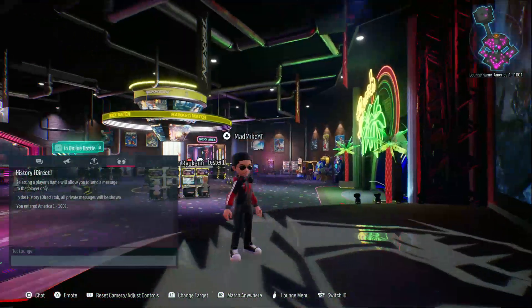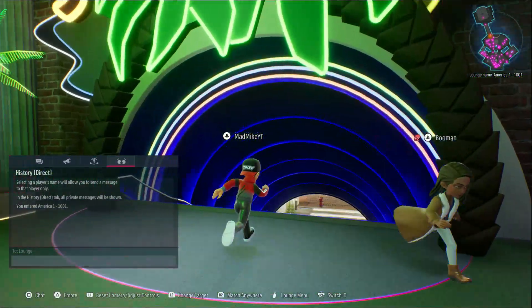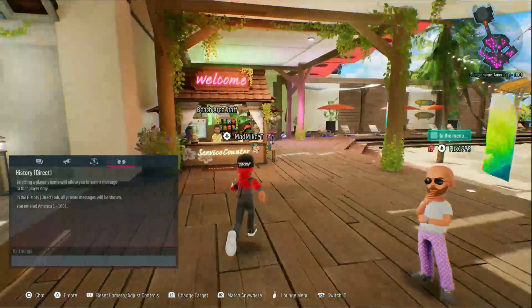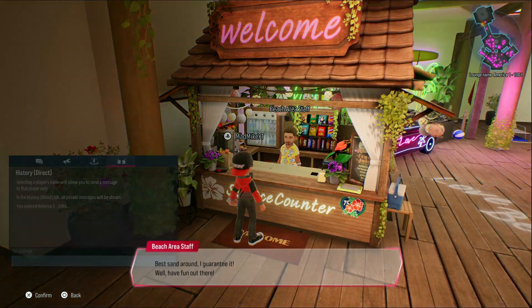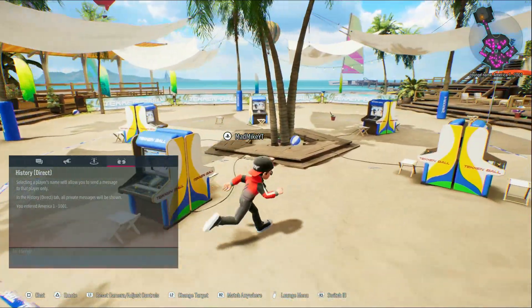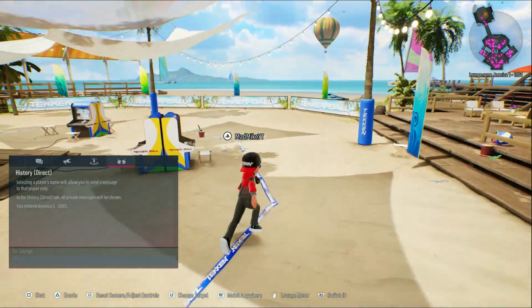Let's head over to the beach next and see what this looks like. Oh let's go — this is a beautiful place to be. There's a beach area staff member; he just gives help, that's cool. We're on the sand and you can hop on one of these machines and play some Tekken Bowl.